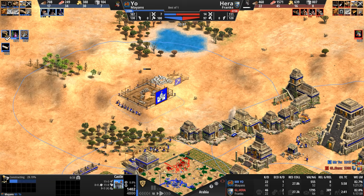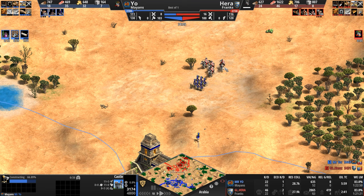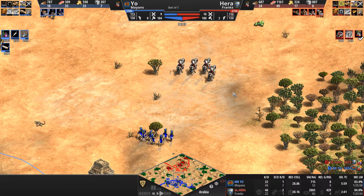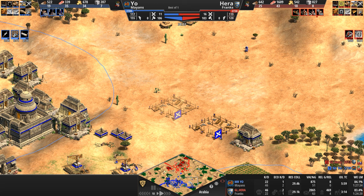Relics — Hera surprisingly in the lead when it comes to relics. One thing Mysterio does not want to do is allow an engagement, but the pathing — the fact that these units always seem to stack one behind the other — is problematic. Cavalier. Both players approaching the 120 population limit. Let's see Frankish Paladins. Let's see Eagle Warriors.